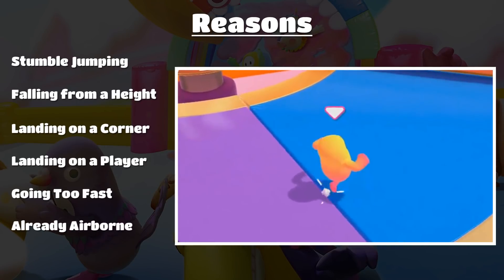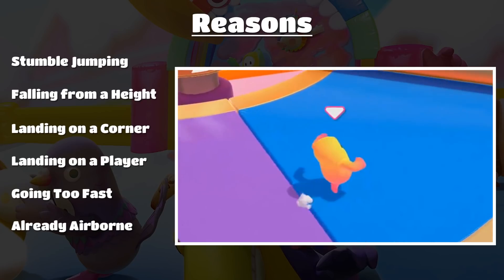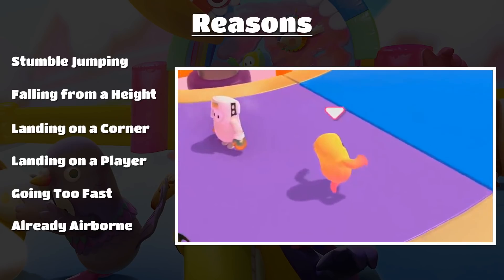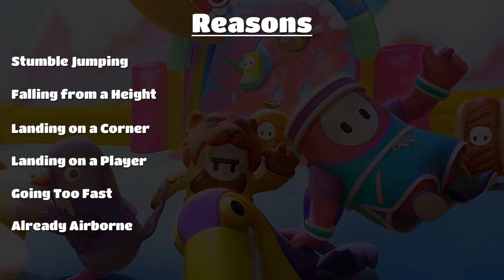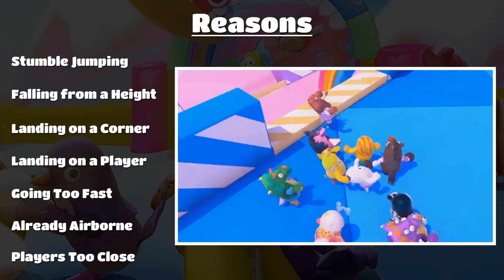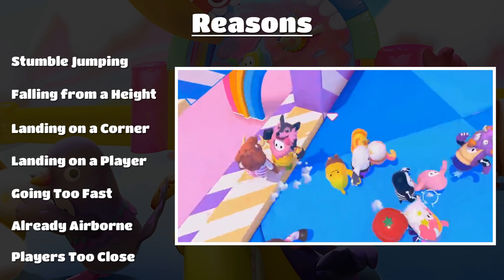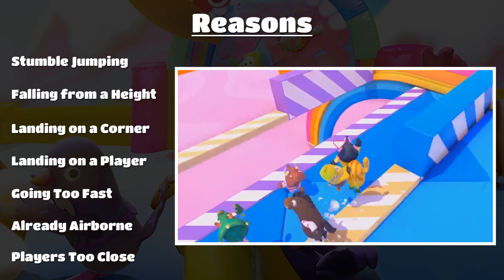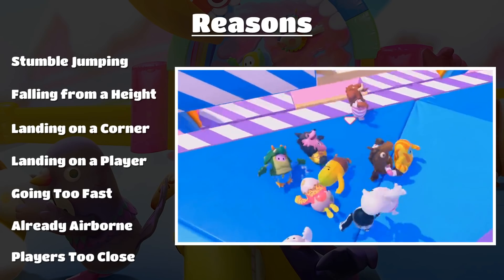Next is not necessarily falling but failing — being already airborne. On certain lips there's a glitch where running over the lip causes you to become airborne for a second, meaning if you try to jump you don't jump and you can fail. This is very obvious in Jump Showdown and Dizzy Heights. The final reason is players being too close. In Tiptoe, when everyone's huddled together you do a jump and just flop — it's because they're so close behind you that it screws your jump up.